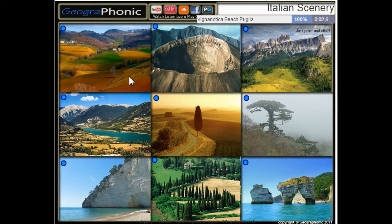The first one is Vicianaccio Beach in Puglia. This is Gargano National Park. This is a pine tree in Polino National Park, Calabria. Abruzzo, Camarino, Tuscany.